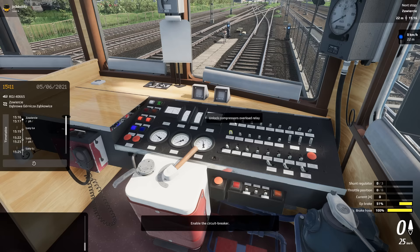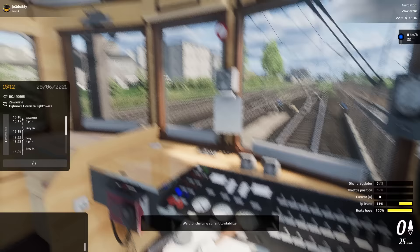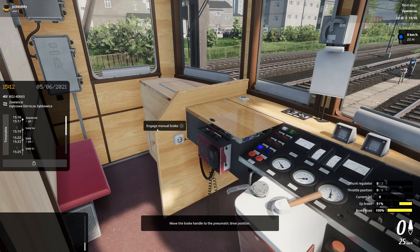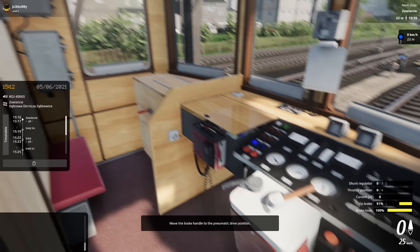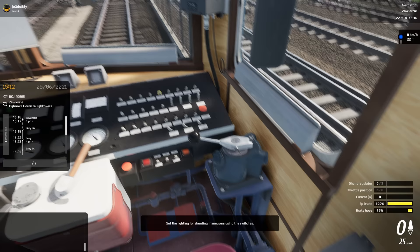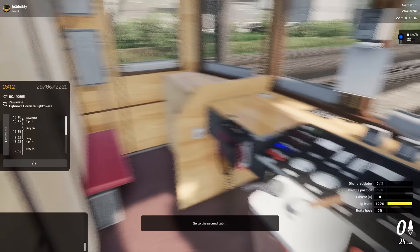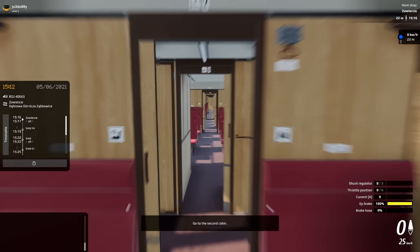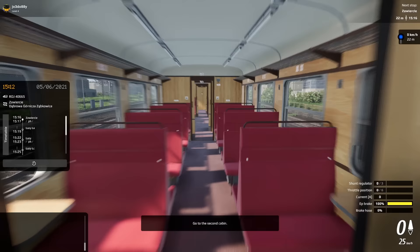Enable converter. Wait for charging current to stabilize. Release handbrake using a handle on the left-hand side of the cabin. Move the brake handle to the pneumatic drive position. Set the lighting for shunting maneuvers using the switches. Go to the second cabin. I'm sure he said 'shouting maneuvers' but I can't really ridicule his English pronunciation, given that he would probably be snorting with laughter at my Polish pronunciation.